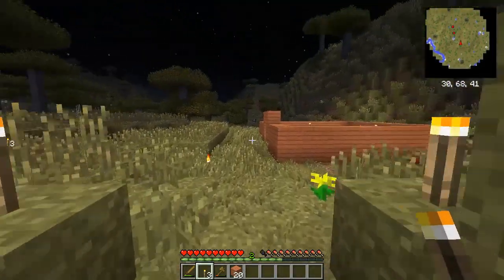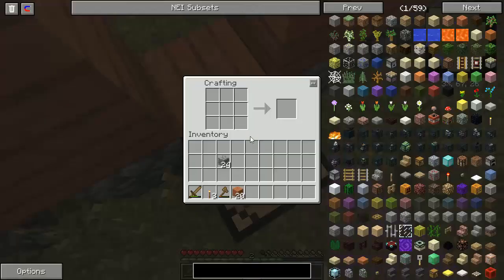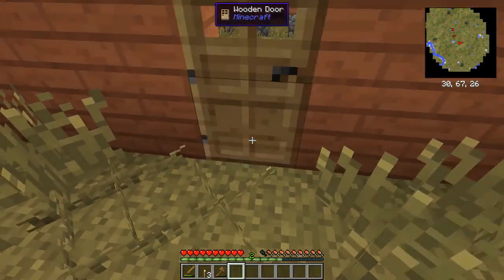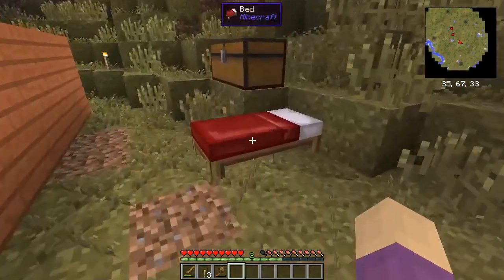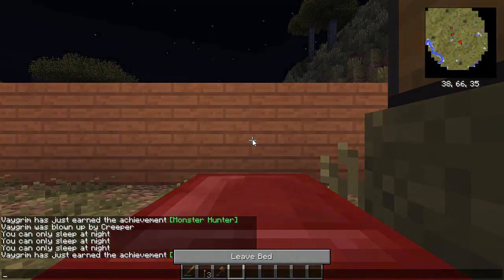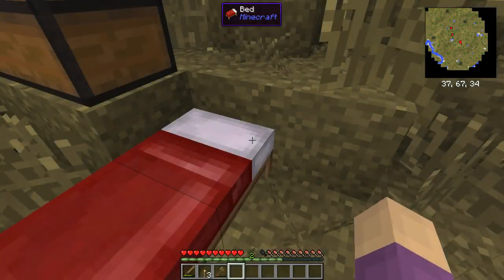This is going to be night number two — hopefully we won't have any more deaths. In 1.8 there's going to be a different door for acacia wood, which is going to be nice. Actually, you know what? Let's just sleep here.